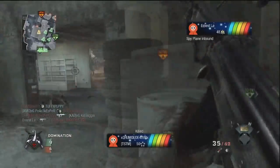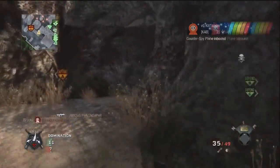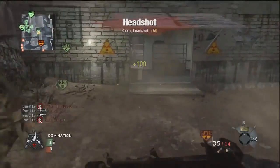Coming in at our number 4 clip this week we have Ernest Lee, and Ernest Lee is going to be using the Galil Silenced here on Crysis and he's going to get a very nice 5-man spray here in the middle of the map. Nice job man, definitely a good clip from Ernest Lee.